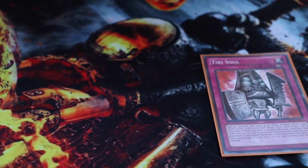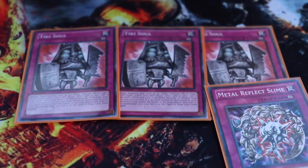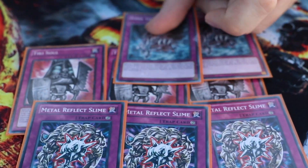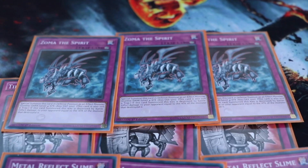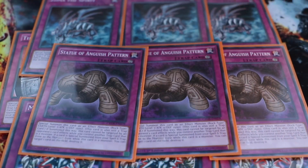On to our traps: we have three Tiki Soul — we know what this does. We have three Reflect Slime, three Zoma the Spirit, and three Statue of the Wicked.